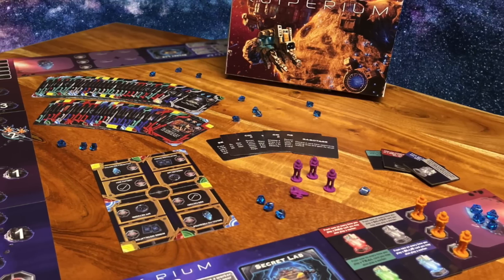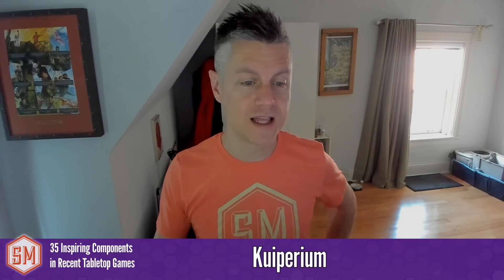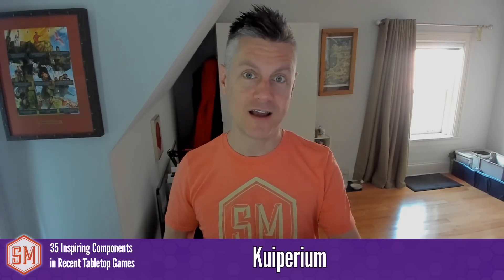Cooperium is a game about corporations racing to control a space station. The mention here is more about a mechanism: playing cards into your tableau creates worker placement spots that only your opponent can use. At first I thought, oh — Expeditions does this — but Cooperium is unique in that only your opponent can use the action spots you create. In a two-player game, the cards you play might improve your tableau with ongoing abilities and end-game powers, while those same cards become worker placement action spaces your opponent can use. That's really cool.